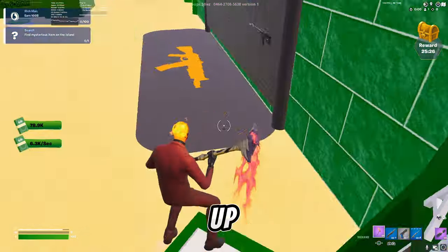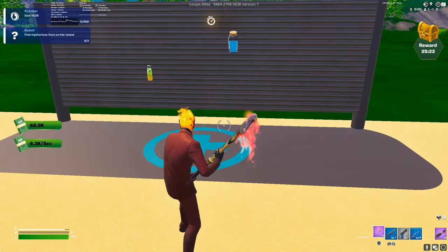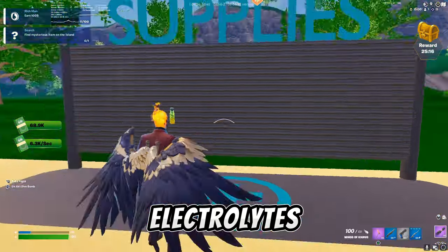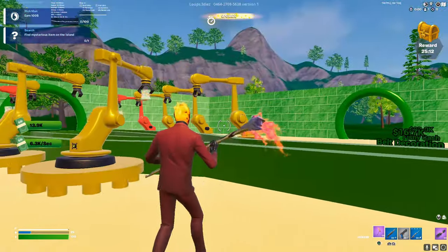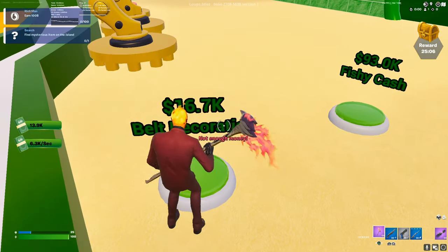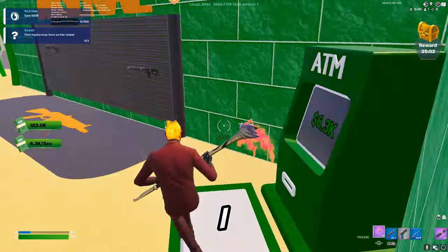Look at this go up! Wait — supplies, where are the supplies? Fine, I'll drink some minis, gotta stay hydrated, electrolytes. Okay, I got the walls. What's this — belt decoration? I don't even have enough for it. Upgrade arsenal — nah, I don't really care about the arsenal.